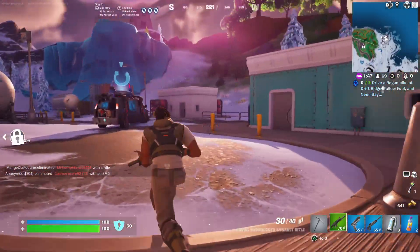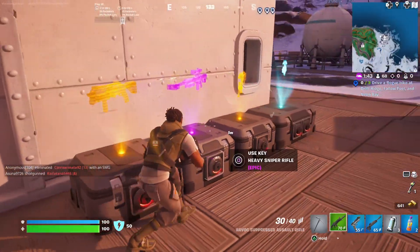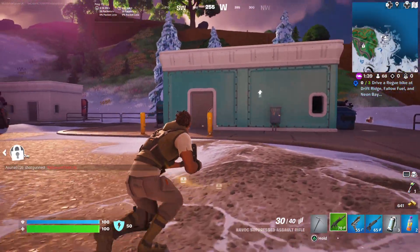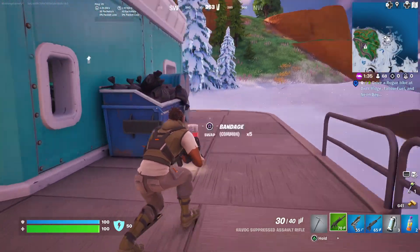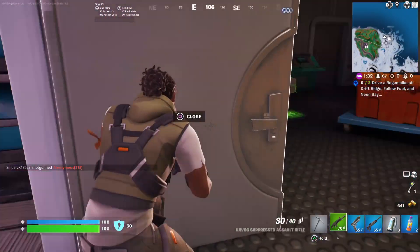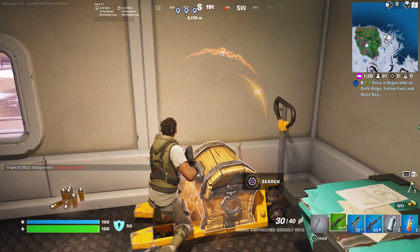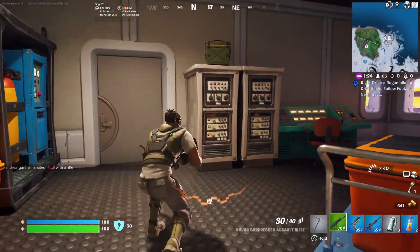So I've got a key to open these chests here. Now ideally I'm looking for a Havoc AR or a pistol, but there's none there. So what I'll do is look around from here, then I'll head up to the garage on the hill and see if I can get what I want from there.